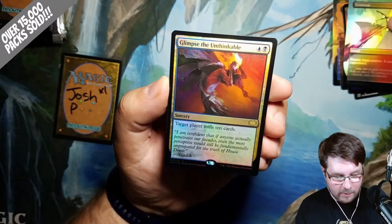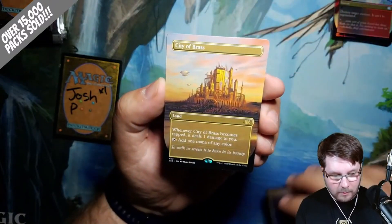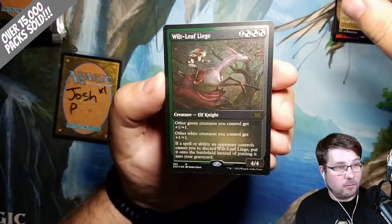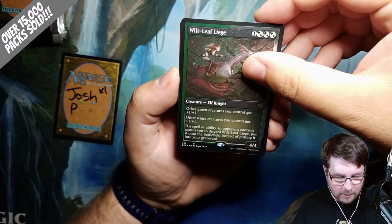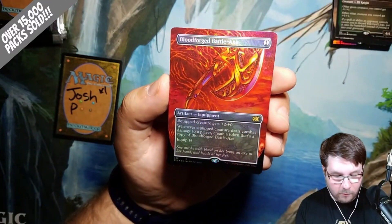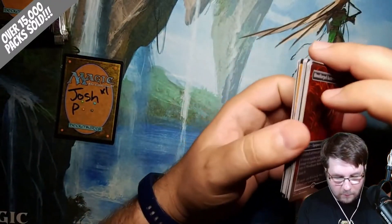Starting out with Glimpse the Unthinkable for your first rare. Also have City of Brass Borderless — beautiful card. Followed up by Wiltleaf Liege Etched. I like these etches; I think this is how etches should be going forward, and I think they've said it will be. I also have a Foil Rare Blood Forged Battle Axe — beautiful card. Congratulations on that, Josh. We'll get these sleeved up as soon as the video is over.